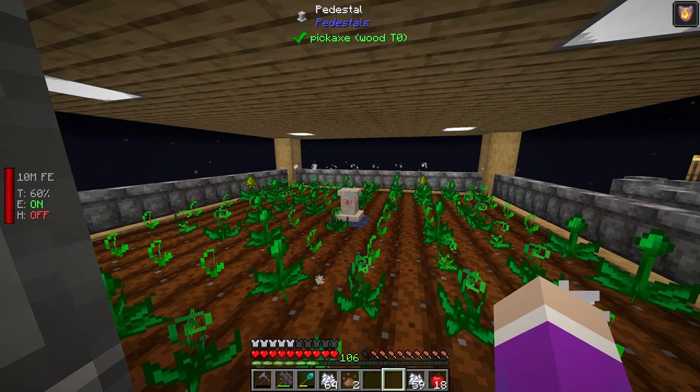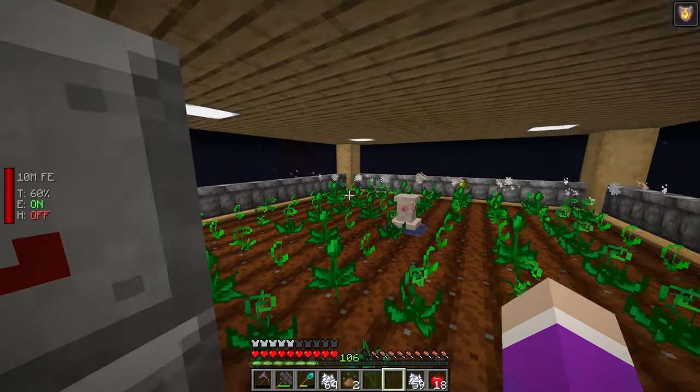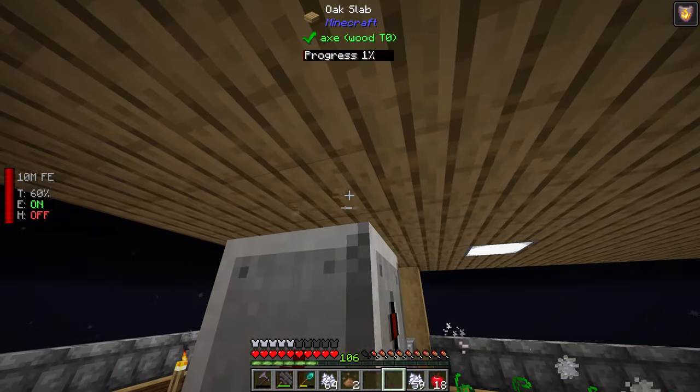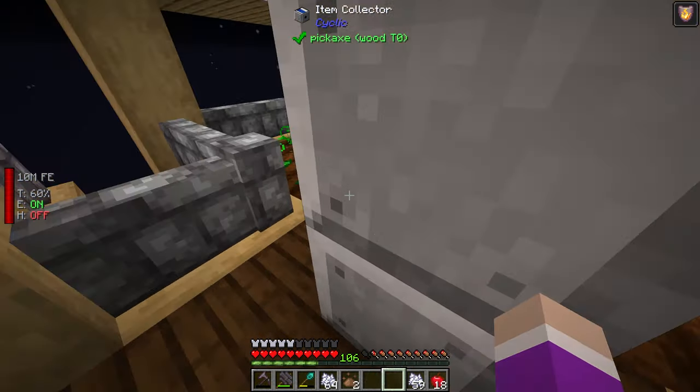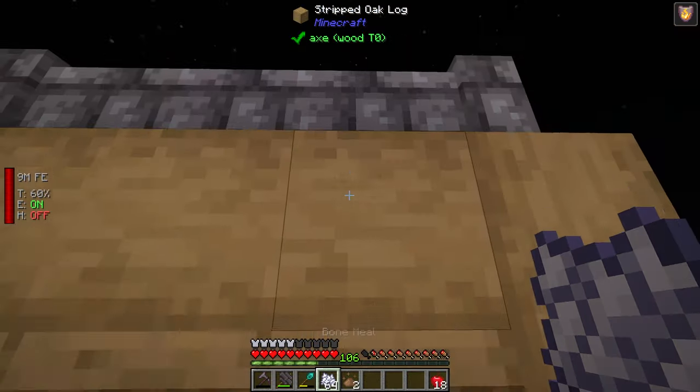There is actually a way to put bone meal into this permanently. It would be easier down here — I could put a block right here and have an extractor feeding it. But you can see how fast this thing is already creating essence now.